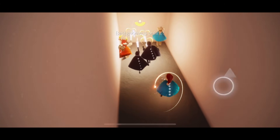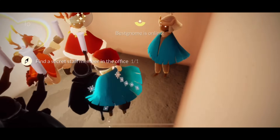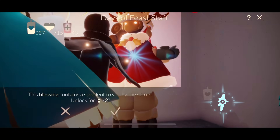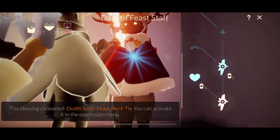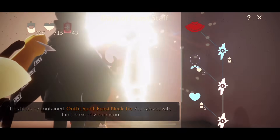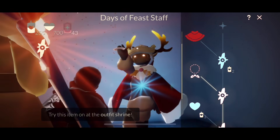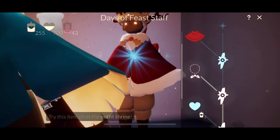Down here we have a new character decked out in Christmas gear, and this is who we get the in-game currency items from. Your first thing is a spell for two candles — I got the feast necktie. Next to that for three candles is a heart, then there's another blessing for two candles. 15 hearts for the permanent feast necktie, and two candles for the next blessing.